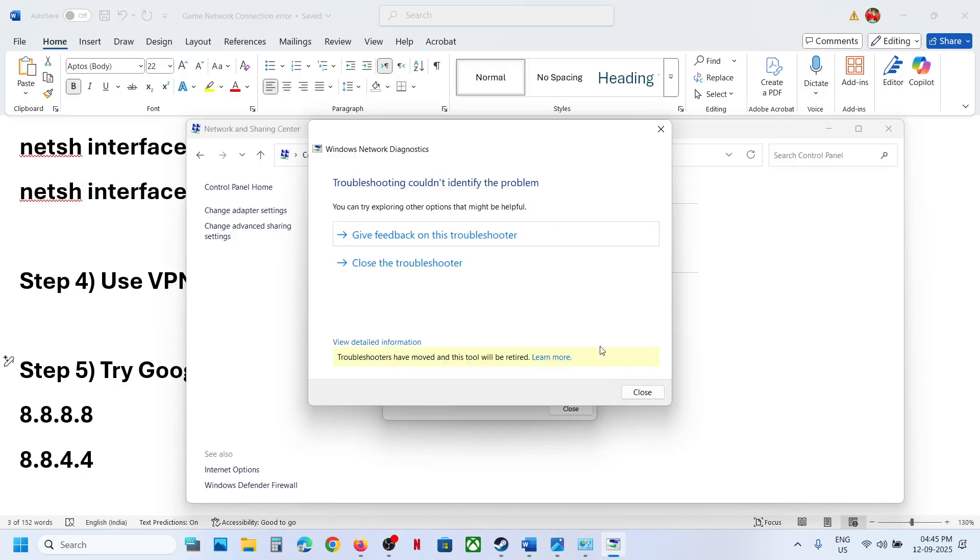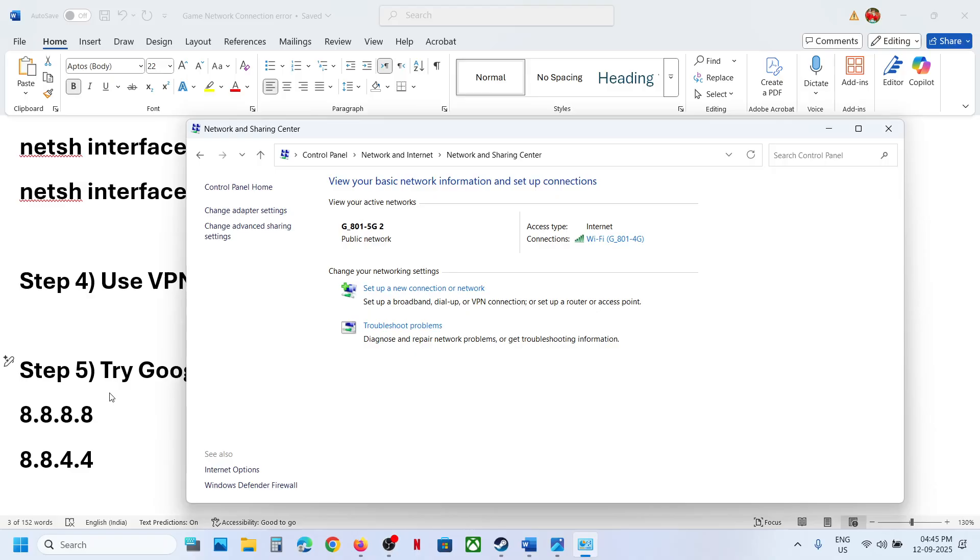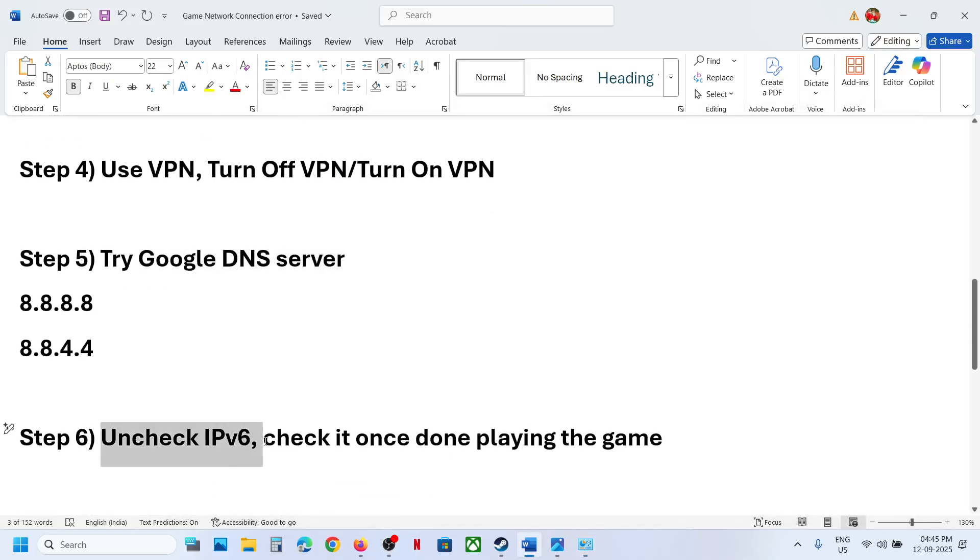Click on 'Validate settings upon exit', then click OK and close. Launch the game and check. If it is still not working, uncheck IPv6.